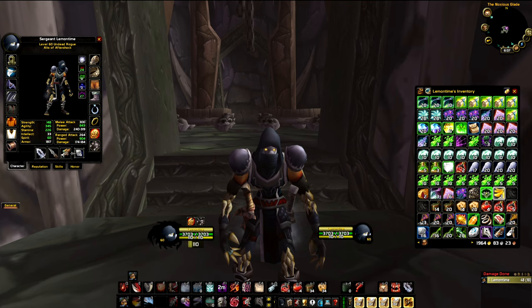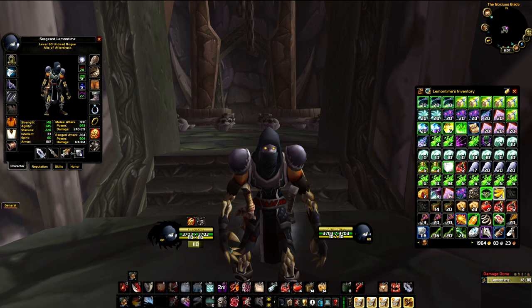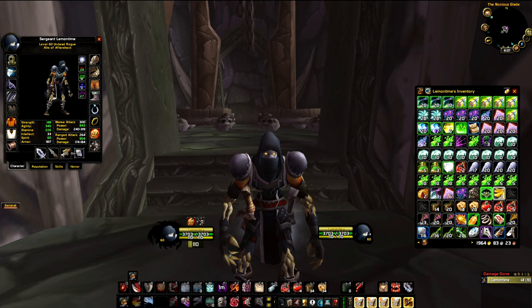I'm going to show you a route I use in this part of the map — Western and Eastern Plaguelands. I'm going to show you how I made about 200 gold in 20 minutes of playtime, and I do this consistently. There are going to be timestamps in the description for every spot, and at the end you'll see the potential gold per hour just by casually killing some mobs.